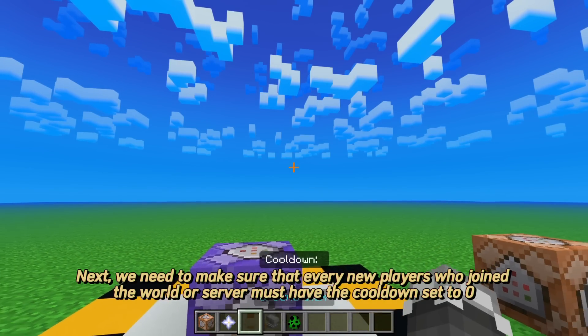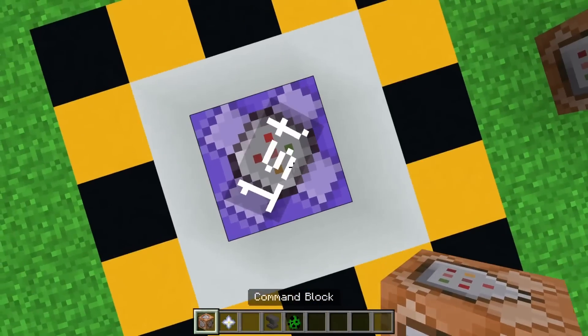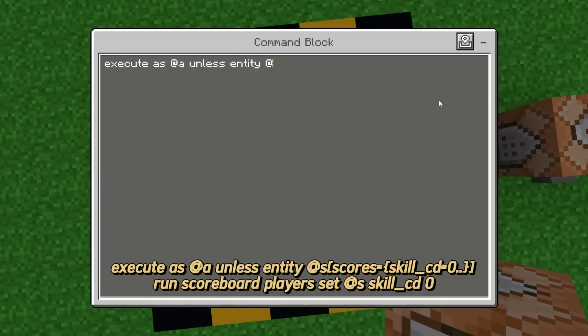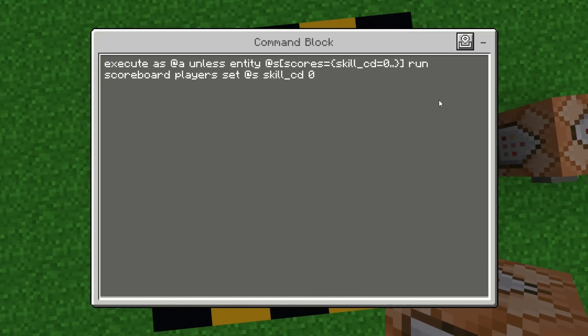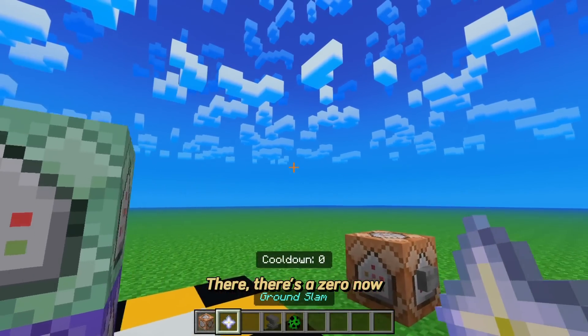Next, we need to make sure that every new player who joins the world or server must have the cooldown set to 0. With this, when a player joins this world, their skill_cd score will be set to 0 for the first time. There, there's a 0 now.